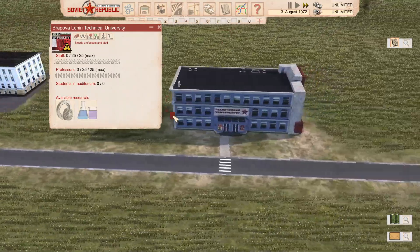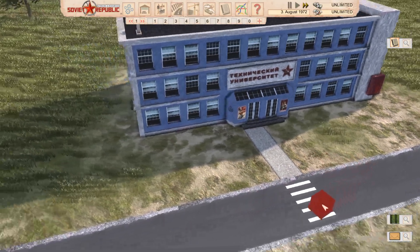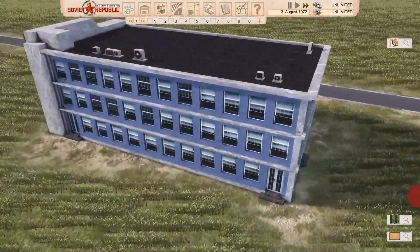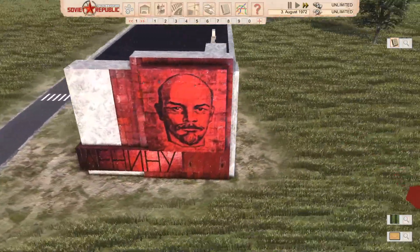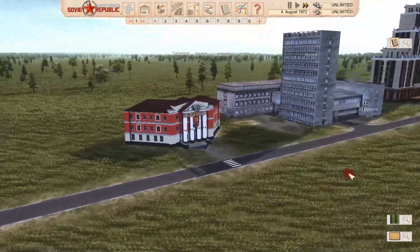The Lenin Technical University does have research options available. I like the design of this building - really cool sort of wall with nice artwork on it. It's a really good model and I would definitely be using that in my next playthrough.